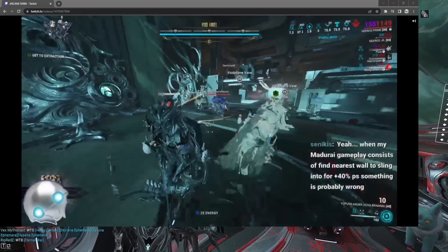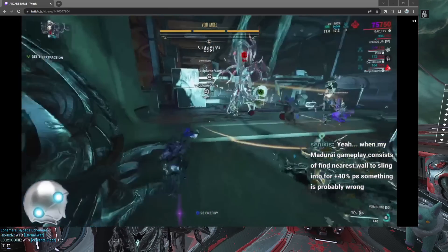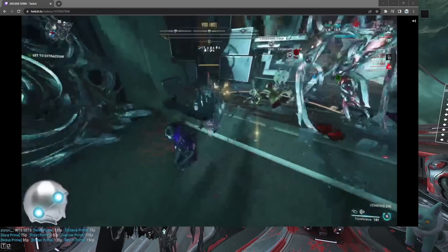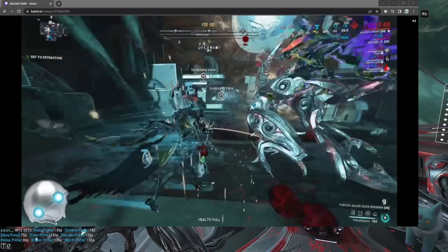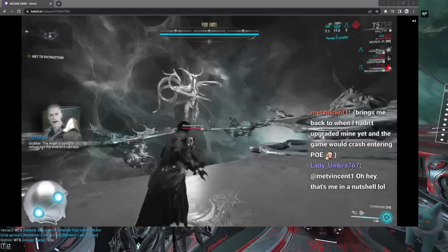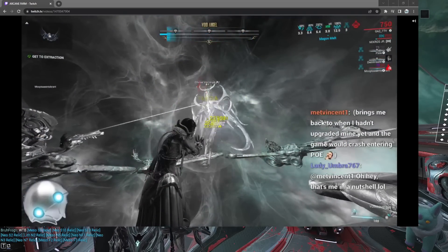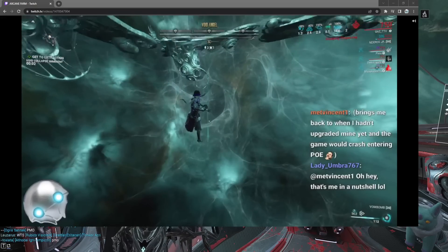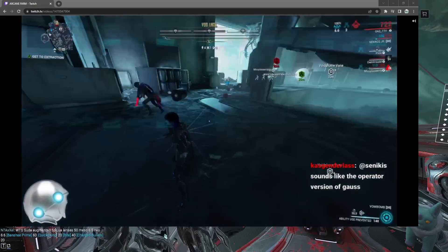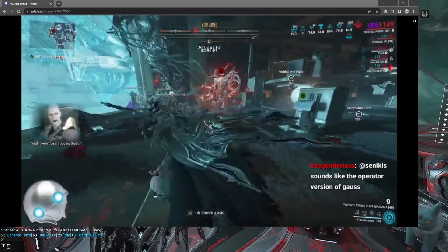You're going to want three Necros and one Wisp. The reason you want three Necros is because Necros' loot ability works on the Void Angel in its final death health gate. We're also bringing the Chesa Kubrow, which can potentially give you more loot, but it does not stack with Necros giving you three Arcanes. The most Arcanes you'll get per kill is two from a single Angel kill. Make sure you're also killing the Thrax enemies, which on Steel Path will have an increased Mod Drop Chance as well, so they'll drop Arcanes more often.